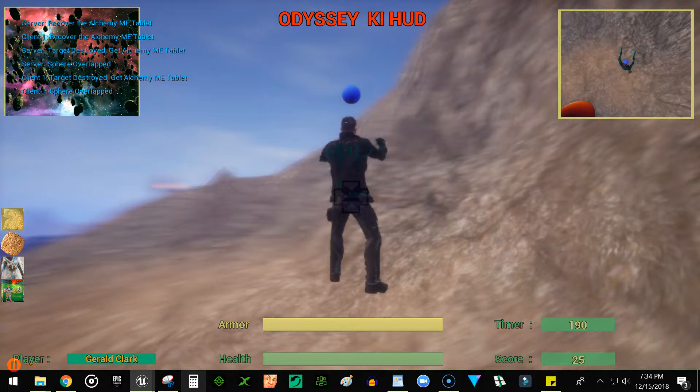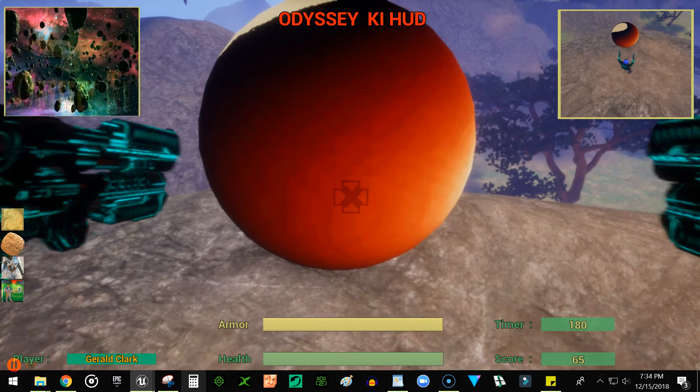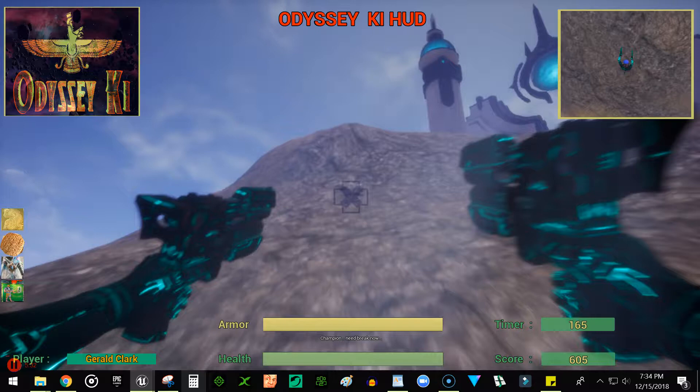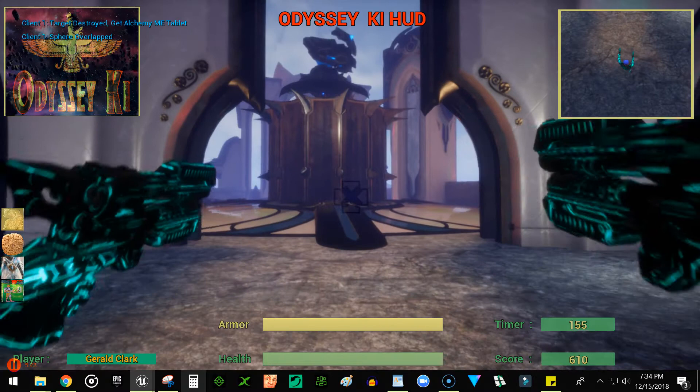And then if you want to shoot something up close, you can switch back over to first-person — number seven takes you to that perspective. Then you can shoot up close and get all that kind of fun stuff. Now that we've got all the goodies, I'm probably going to add some stairways or walkways through here. I know the pathway to ascend the mountain based on the slope, but I'll probably add ramps and things like that to facilitate it.